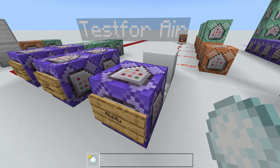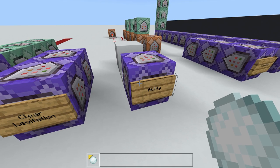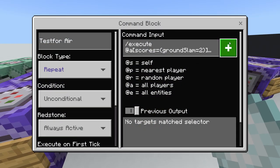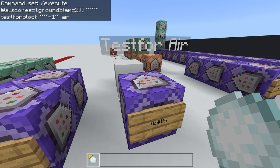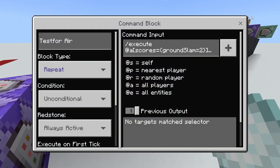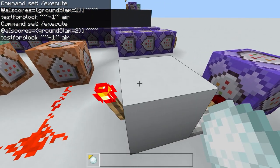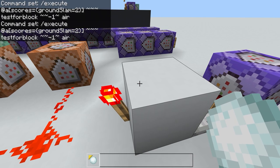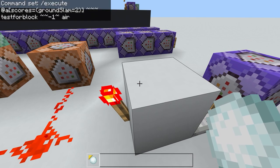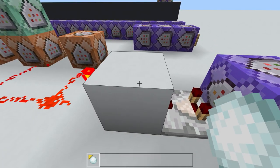Now for the actual ability aspect — the particles, the damage, and breaking blocks underneath the player. I only made it break grass because I didn't want to wreck my redstone. We execute at everyone whose grand slam score is two, and we test if the block underneath them is air, then invert it — because we want to detect if the block underneath them is not air, meaning they've landed on the ground.